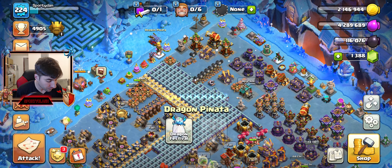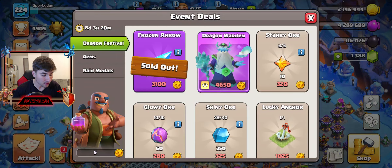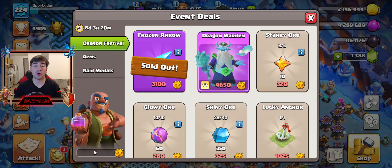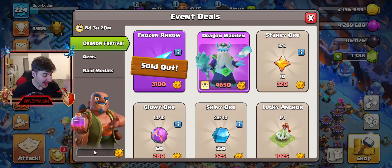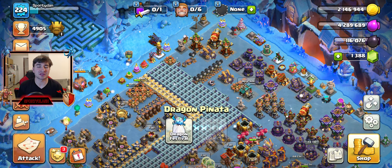I got the brand new Frozen Arrow from the Dragon event. If you haven't gotten it, I highly recommend you buy it, because you're only going to be able to get it through gems in the future if you don't buy it now. So please buy it now. As you can see — sold out. Frozen Arrow, there it is.